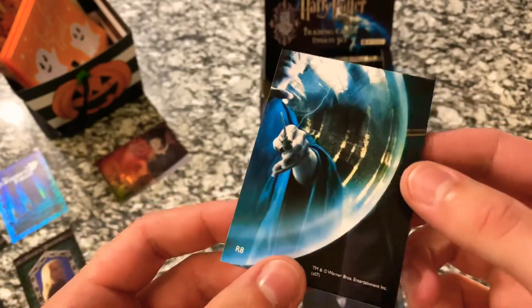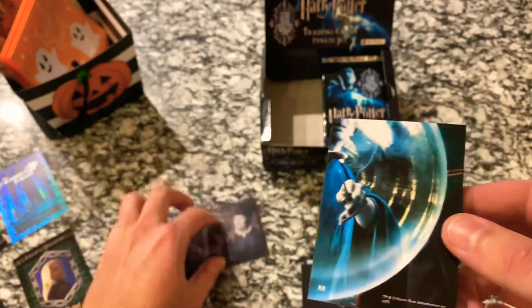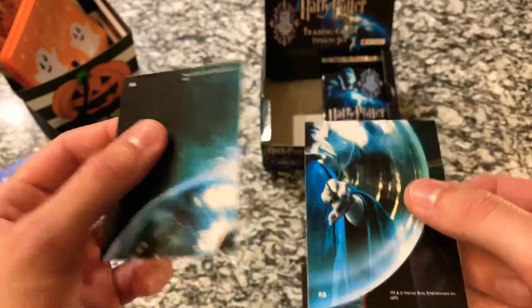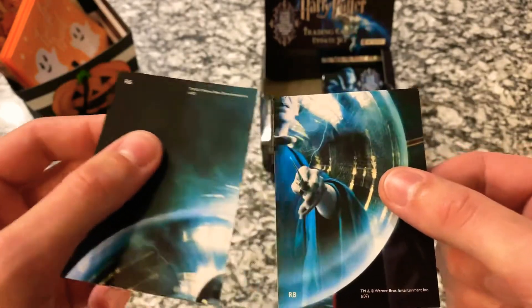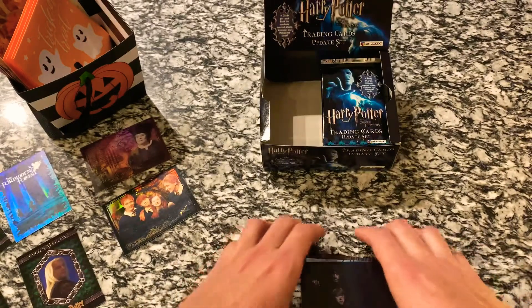And then on the back we've got number 8. We can combine this with our Ministry of Magic one — that one is number 6, this one is number 8 — so we can see a little bit of Voldemort there. That's a cool one, love the Weasleys.